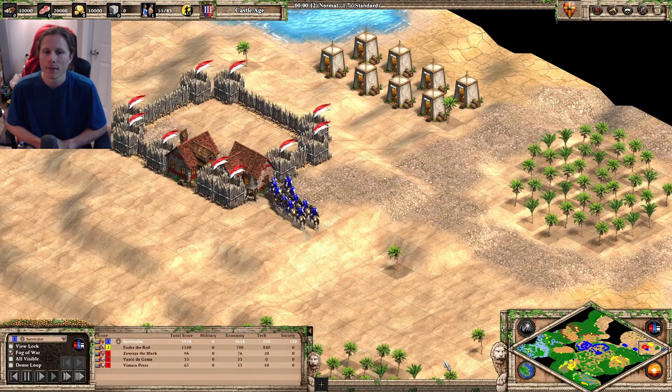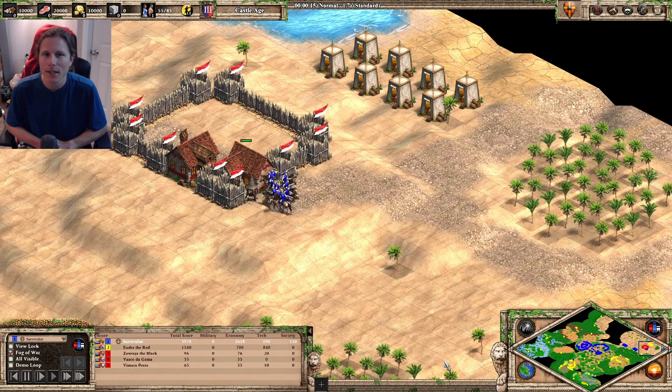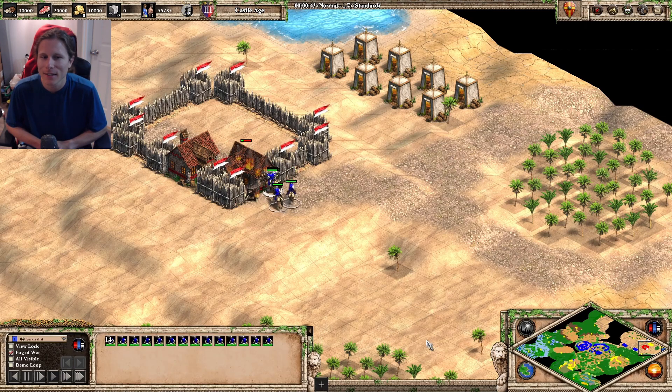You can actually get as many melee units as you want attacking a building all at once. Now, it is pretty hard to set up. You have to have all of your guys on stand ground and just patrol in, and they sort of slowly add themselves to the group that's attacking. It's kind of weird.